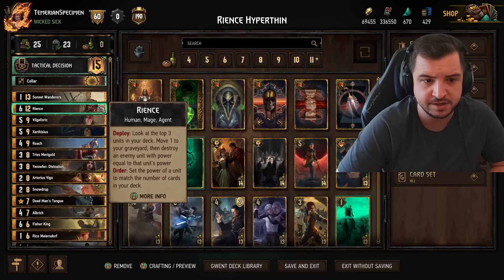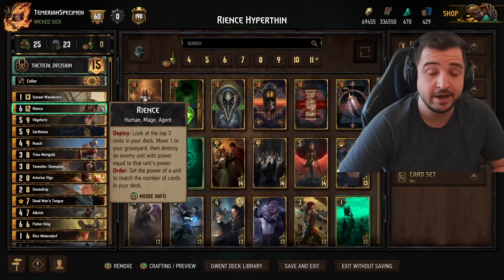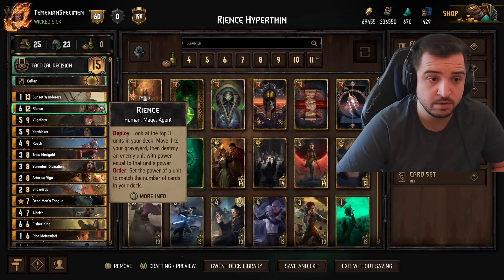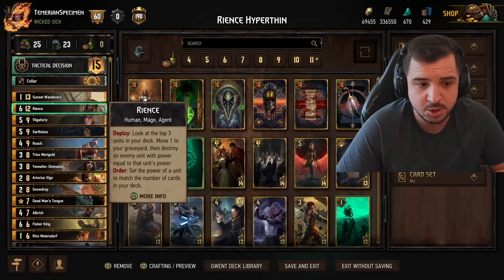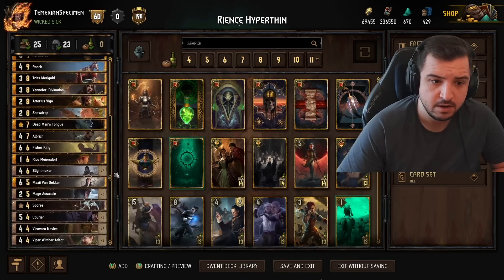In a Hyperthin deck, you're thinning to zero. So the order of setting the power of a unit to match the number of cards in your deck can be used to remove one of your opponent's cards. If your opponent doesn't have that 6 removal, they're going to really struggle. It's not that easy in a short round 3 to have removal for Reince, so I'm pretty optimistic about the power level of the card.